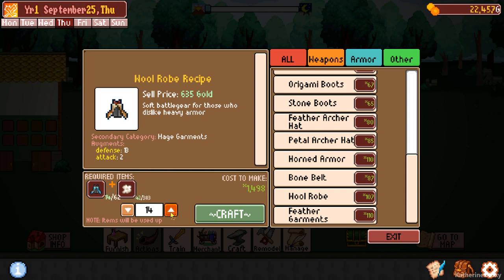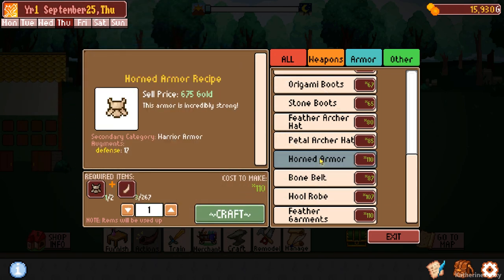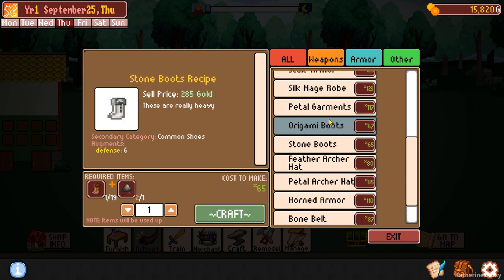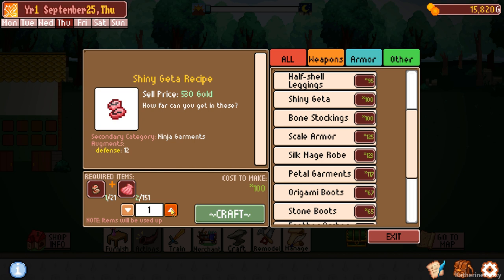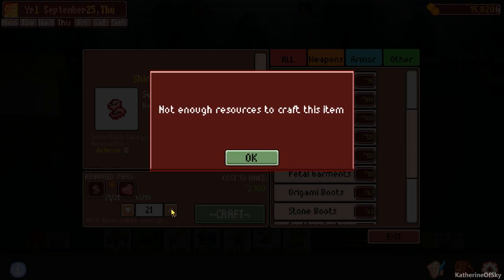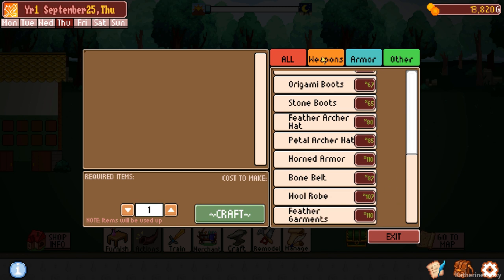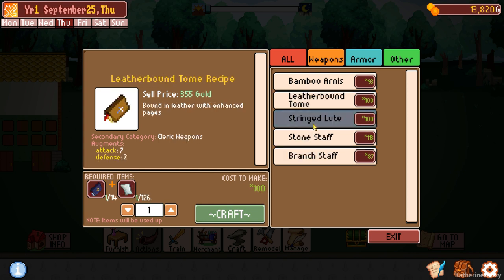Let's generate a little bit of money. I did farm some cotton and things like that off camera so we'd have this nice chunk of change, but now we're very short. Horned armor — let's craft that; I don't want to use up the scales. I'm basically using stuff that sells for around 600 gold. The shiny getter is also not too bad an item. Let's sell some of these.